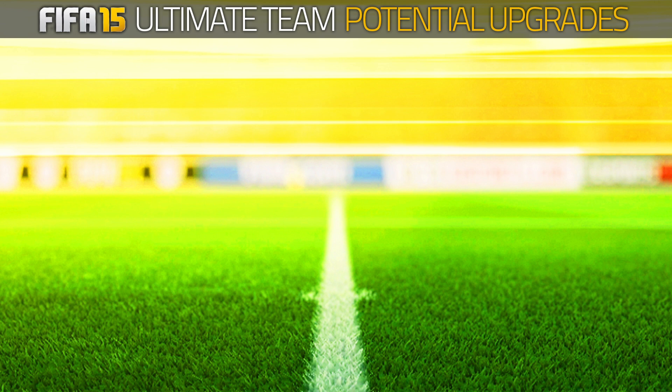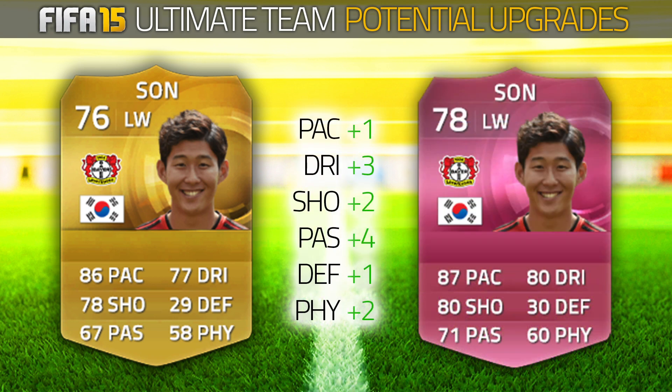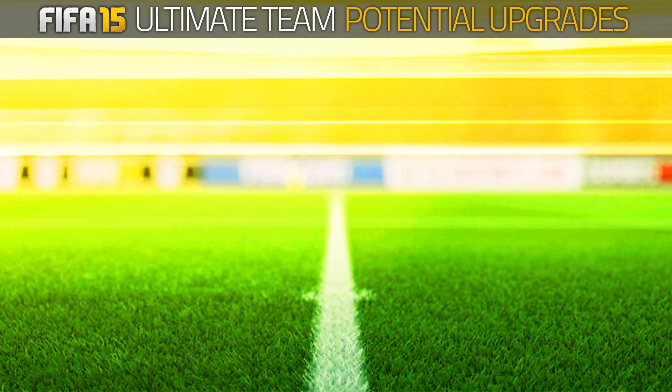We'll get things started off today with this guy — 76-rated Son, who plays for Bayer Leverkusen. I saw this name a lot down in the comments section of my last video, which was BPL upgrades. And this is what you wanted to do with him: a 78 upgrade, keeping the same position of left winger. We could go with 87 pace, 80 dribbling and 80 shooting. They're really playing well for Leverkusen at the moment and he's already got a really good card in Ultimate Team. This little upgrade would be a fantastic addition.